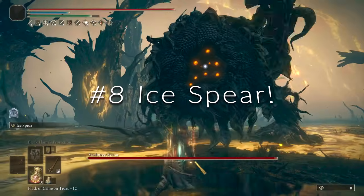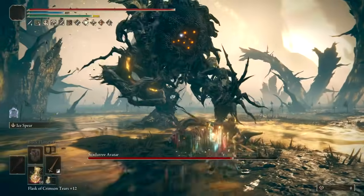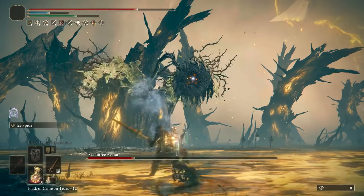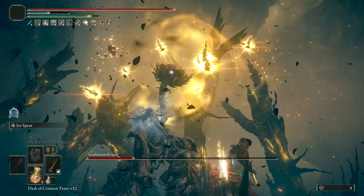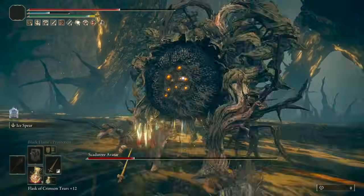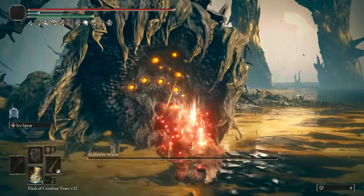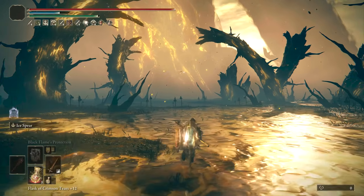At number 8, we've got Ice Spear, which is a very reliable Ash of War and incredibly easy to use. It has both Dexterity and Intelligence scaling, so you can go for Magic, Cold, or Keen Affinity for great damage. Regardless of affinity, Ice Spear does Frost Buildup, Pure Magic Damage, and 20 Stance Damage on each hit, and you can cast it very quickly. Ice Spear is possibly my favorite Ash of War in all of Elden Ring — it's insanely resourceful in almost all situations, doing between 2,000 and 4,000 damage depending on the boss while building up Frost and dealing Stance Damage.